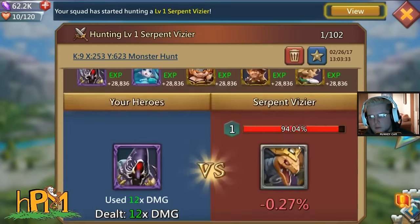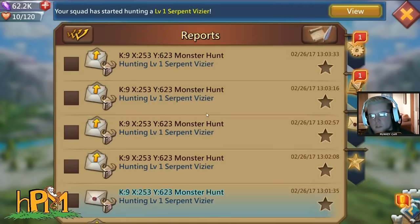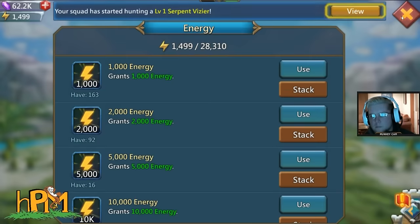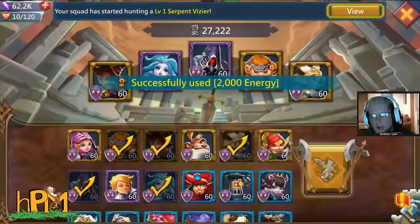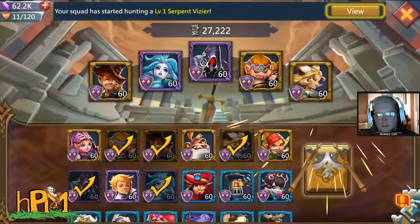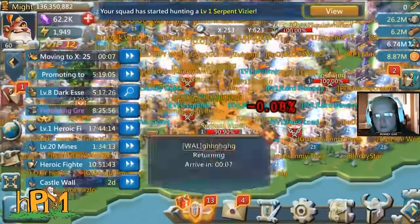My monster hunting tab is pretty high right now, so I have a benefit there. It's recommended to do one-energy attacks until you get to your max hunts in a row, and then do your damage boost — your max damage boost — so like I can hit it for 13.